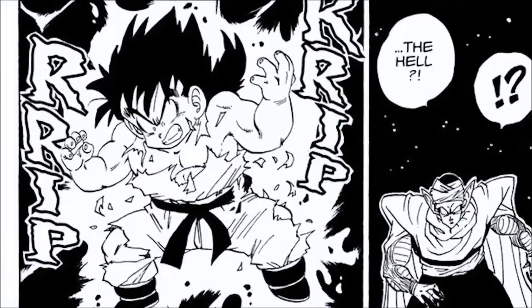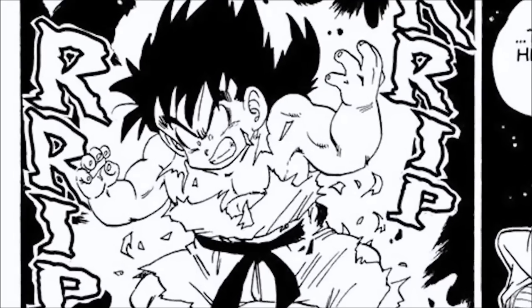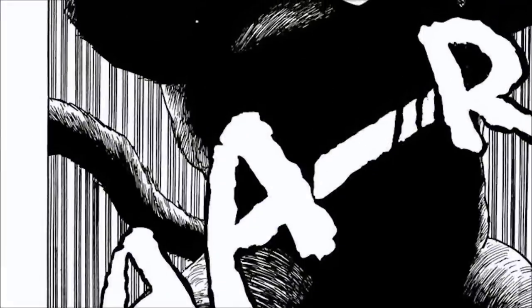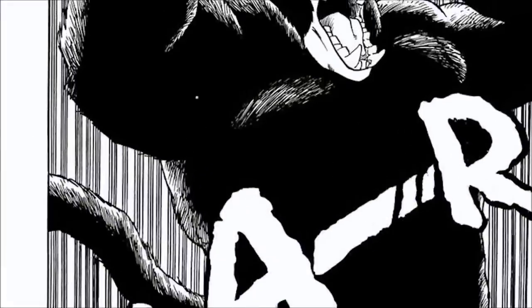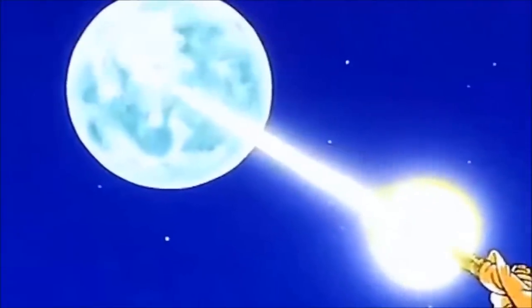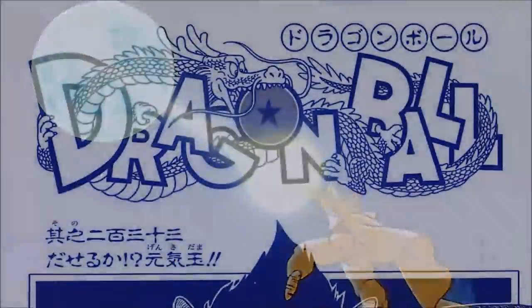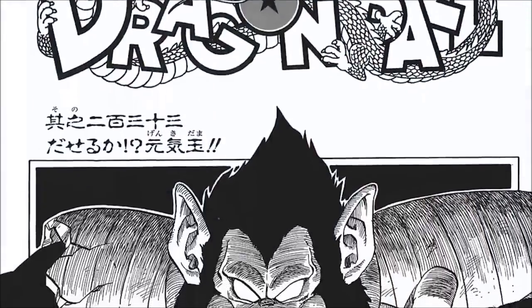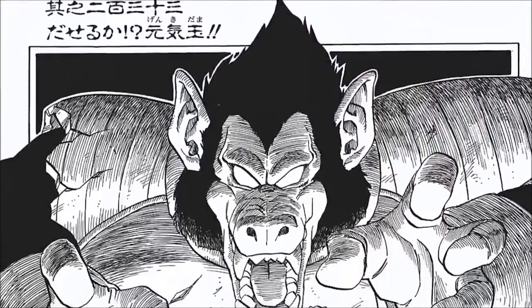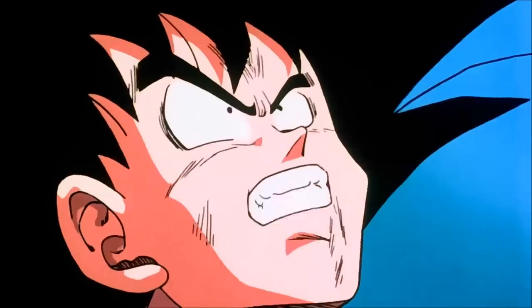The first time we saw somebody other than Goku turn into a Great Ape was in manga chapter 208, Dragon Ball Z episode 8, when Gohan — son of Goku and Chi-Chi, with Saiyan blood running through his body — became a Great Ape just like his father. Piccolo destroyed the moon yet again when he realized it was the cause of Gohan's mutation. The first controlled version of this was manga chapter 233, Dragon Ball Z episode 31, when Vegeta was able to create an artificial moon using the planet's oxygen to transform into a Great Ape, since Piccolo had already destroyed the real moon.